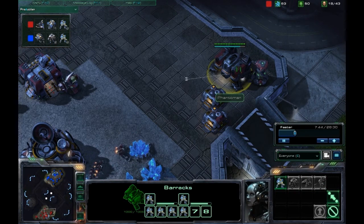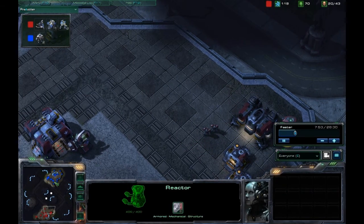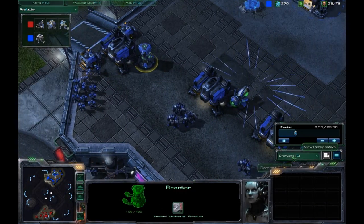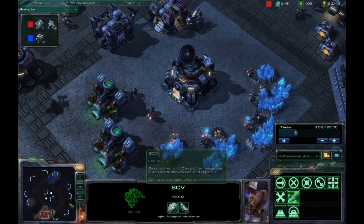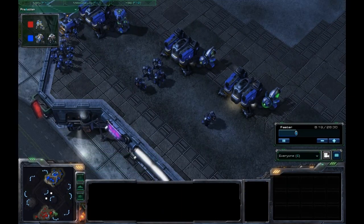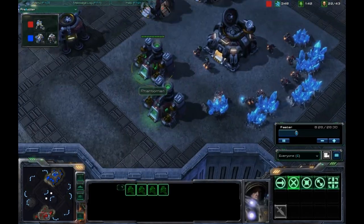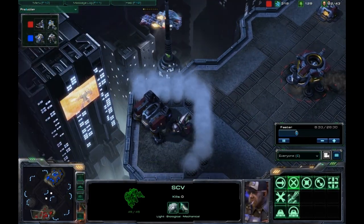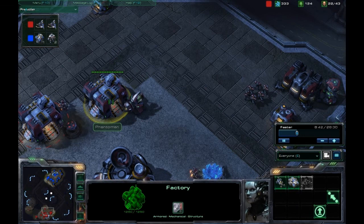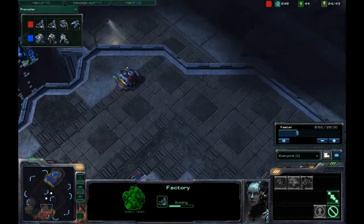He is queuing up about six marines and pumping them out with his reactor. My army is a lot bigger than his right now. He did scanner sweep me so he knows I have three barracks — he's uncovered my whole base and knows what I'm doing. It's a standard build, but with his wickedly wonky build I don't know what he's doing. He has no units at all except four marines and a medevac, and a lot of idle SCVs just hanging around. It looks like another tech lab on his factory — more of a mech build, but I don't know yet.